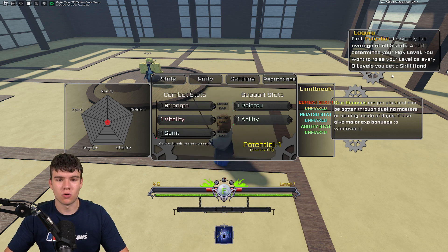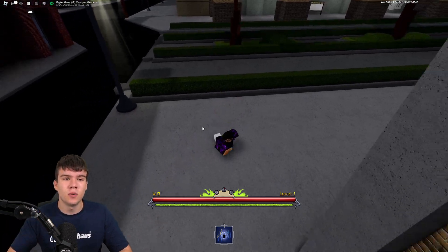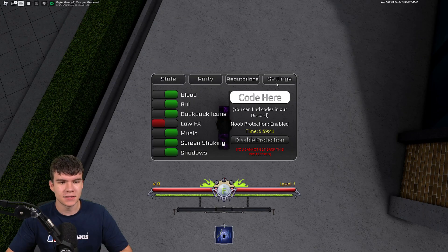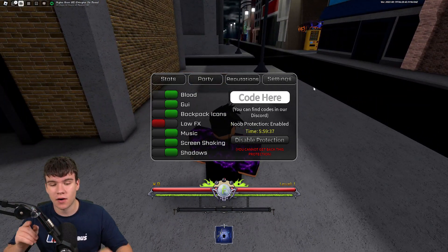For those who do not know — to claim codes in this game, go to the top left and click on the start button. Then go to the right, click on Settings, and the code menu will come up. Let's just get into it now.